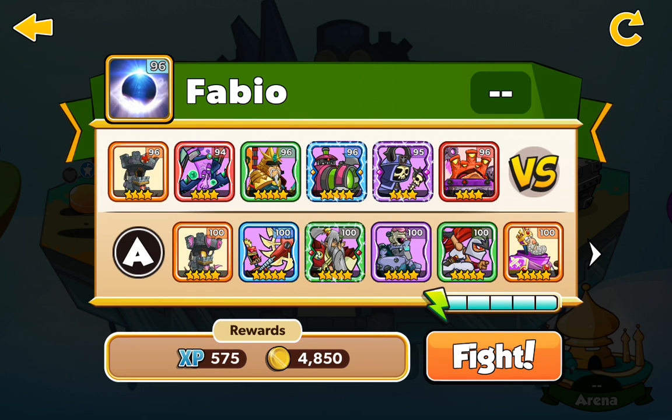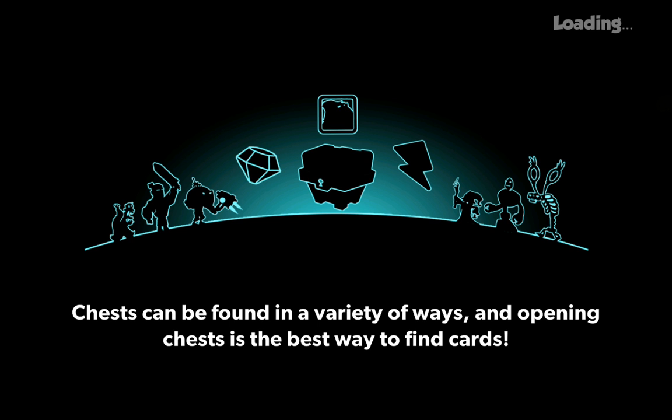So Fabio has the Castle 4 stars level 96 and the Voidlord level 96 4 stars. Let's go, let's win it very fast boys.